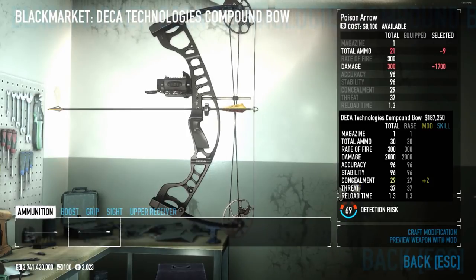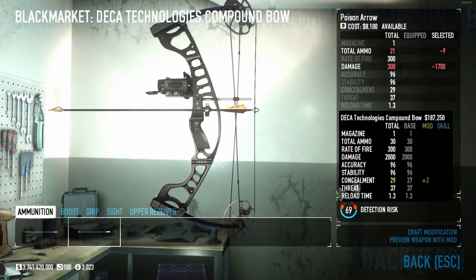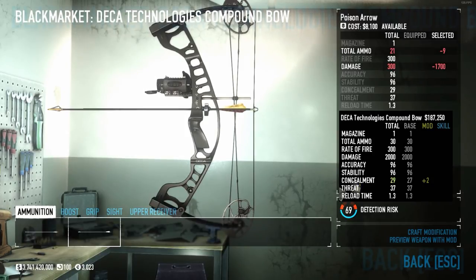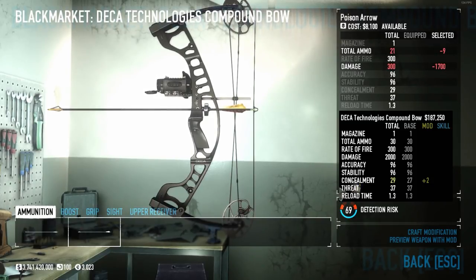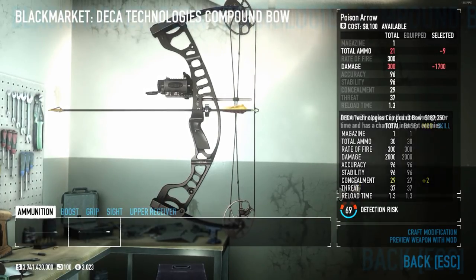You don't need any DLC if you want to use a bow. The other two DLC packs that have bows are the Chivalry Pack and the H3H3 Pack, if I'm not mistaken. So you can take a look at the stats of this thing on the right. This compound bow is pretty much a reskin of the Heavy Crossbow, stat-wise.